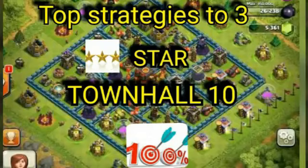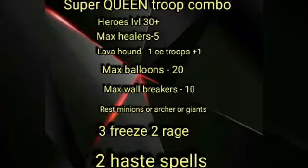Hey guys, welcome back to my YouTube channel. Today we are going to see top strategies to 3-star TH10. The first strategy is Super Queen or Equi-Healer attack. Here is the troop combination, so let's see the replay.